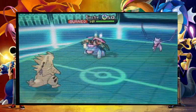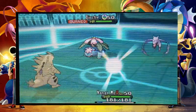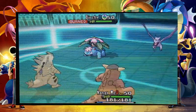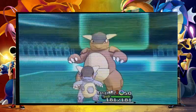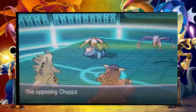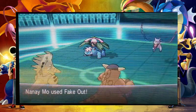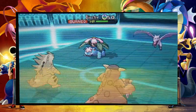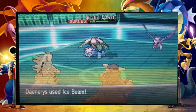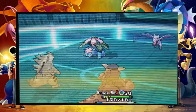I decided to bring in my Kangaskhan. I decided to Fake Out the Venusaur just because I could. I was pretty sure that if he did decide to go for Protect — like he did just now — I would be in a safe position. So I went for the Fake Out onto Mega Venusaur. It does a decent chunk, and he's going to get more damage because of the burn. I went for the Ice Beam onto Aerodactyl, and this is a very good turn for me.